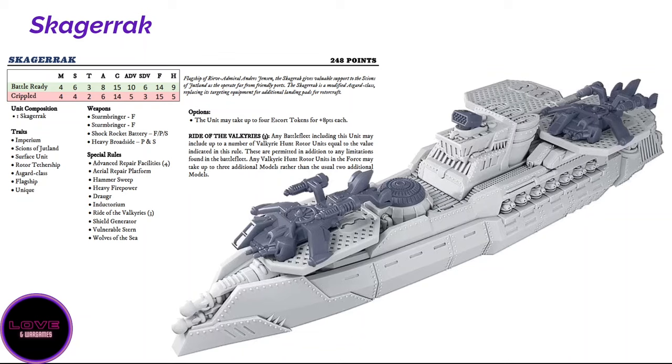The Skagerak is basically an Asgard with better advanced repair facilities — launching eight dice, which is a lot — and still has storm bringers. It trades the Hooved Targeting Array for the Drugger rule, which is a slight downgrade but not much, and it's six points cheaper. It does its role — point it as a missile, consider it a twin storm bringer battleship with great boarding — even a little better, and higher repair facilities mean better survival odds.